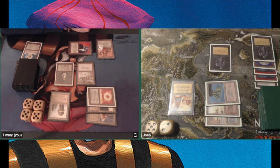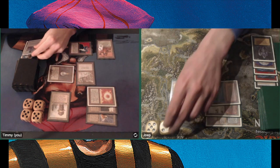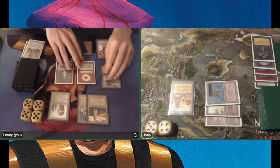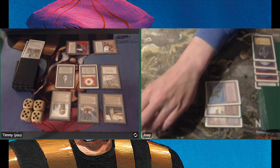Tapping three — we will see a Sedge Troll and another Hypnotic Spectre. Playing a Swords to Plowshares — I still have the white control elements in my deck: four Swords to Plowshares, four Disenchants.